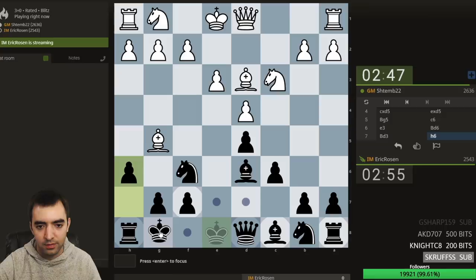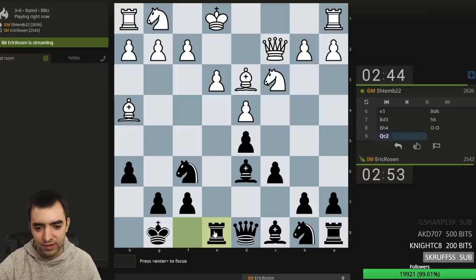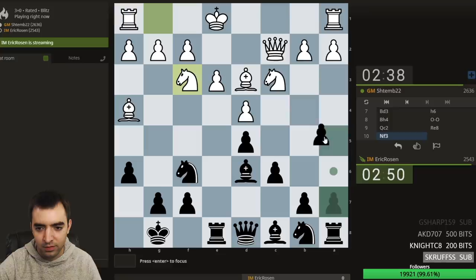This move. And castle. Queen c2, rook e1, so white can't play f3 — e3 will hang. Knight e2 is still probably most common. Knight f3 is also a move.